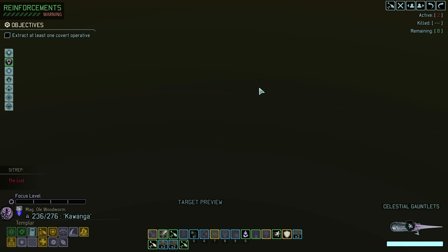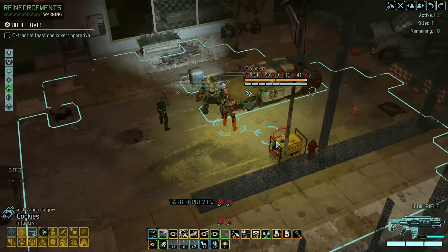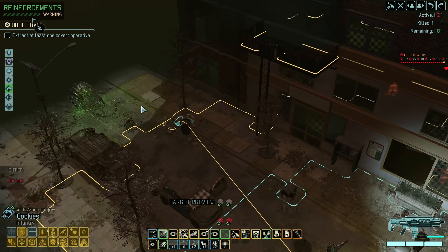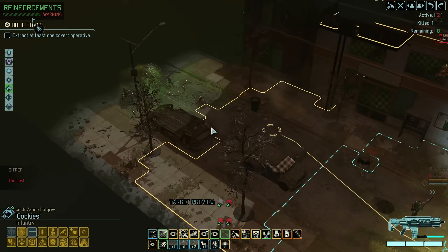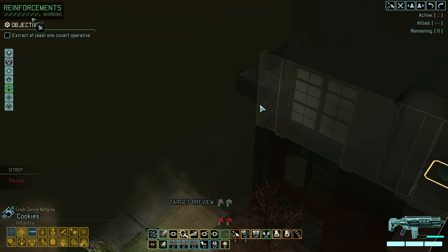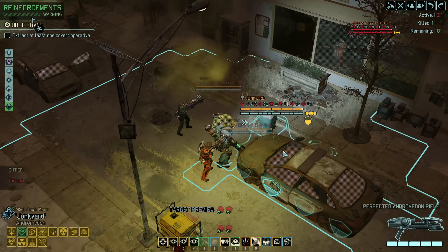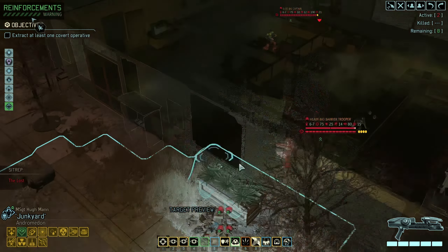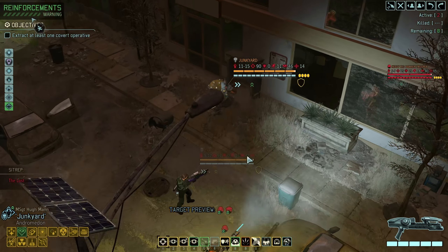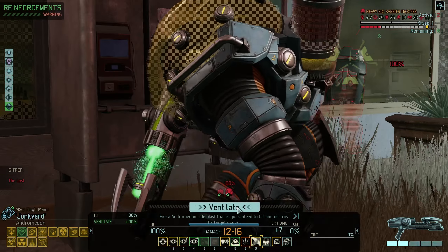Heavy bio-barrier trooper. This guy has a 25% chance to deflect any shot, so he's a bit of an asshole. Iwak is this way, and I might actually want to kill them. I could dash and go here, or go into this building, but that's not super useful because we're going left. That is a lot of armor. I might actually just kill him.